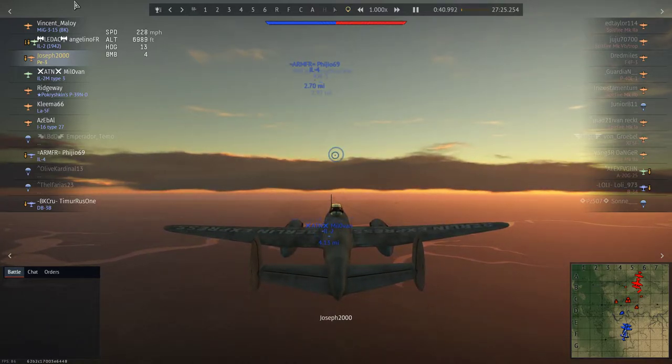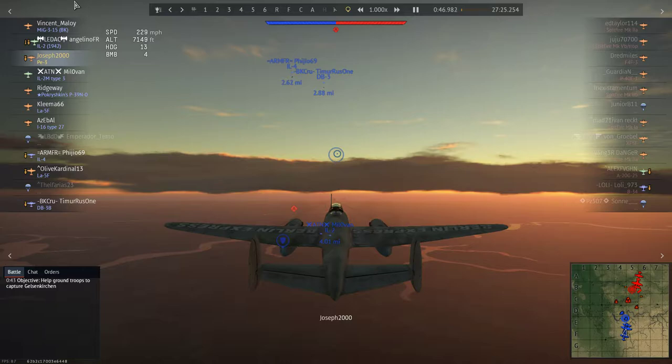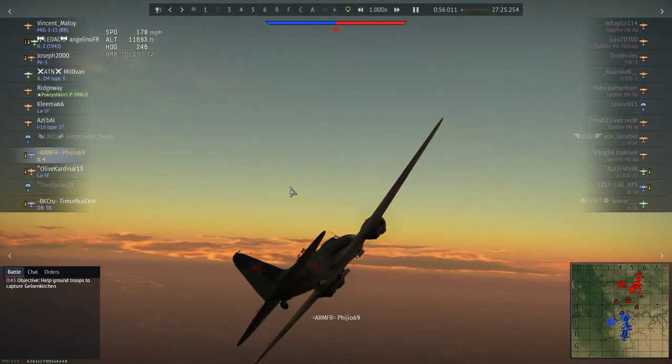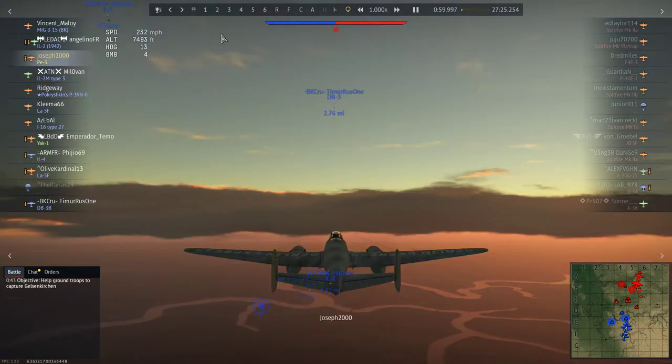I can't wait to start using the IAR 81c for ground forces since it's got a 250 in the centre line and also two rockets or bombs if I choose. There you can see Figio beginning a left-hand bank — his IAR 4 appears to be stock, so if you're spading that, buddy, good luck to you.